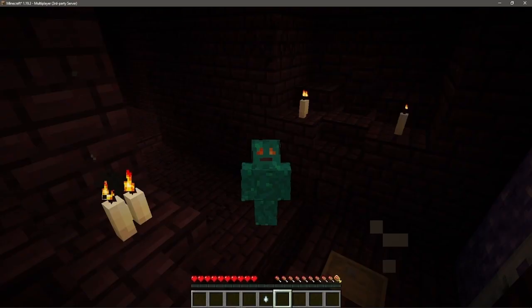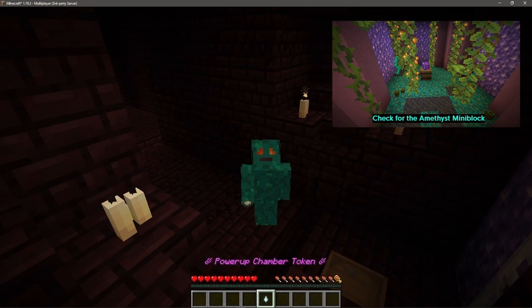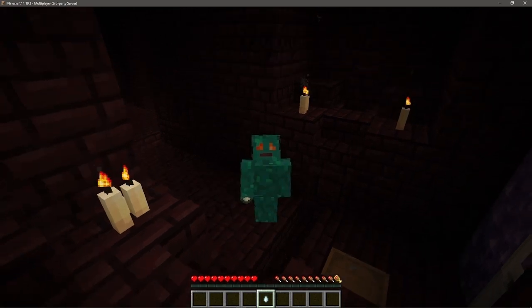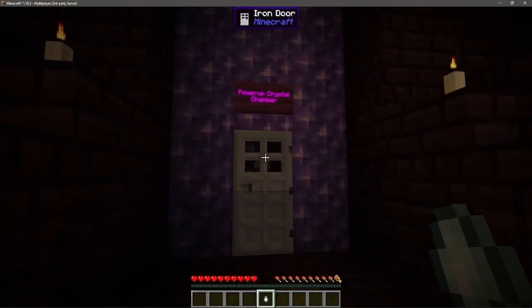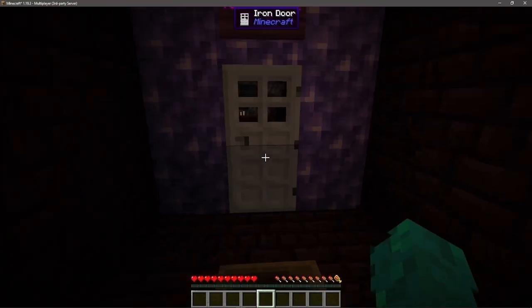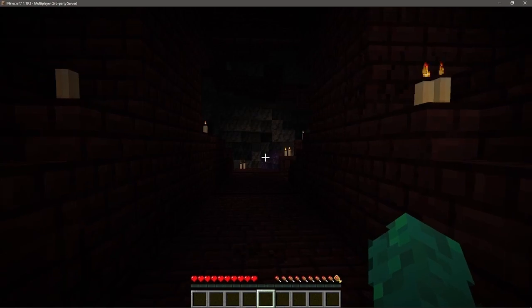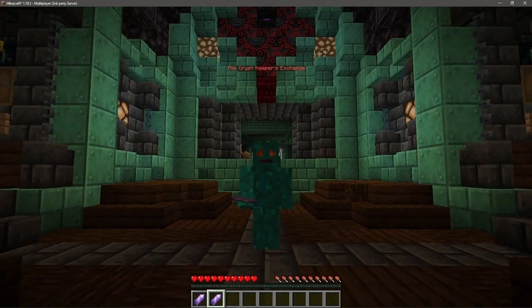In order to obtain power-ups, you must first discover a power-up token room. You have around a 50% chance of obtaining a power-up chamber token from each room per run. There is a power-up token room in the Withering Catacombs, the Aether's Pass, and the Gloom Crypt. If you are lucky enough to get a power-up chamber token, you must find a power-up chamber. Once you have discovered one and you have your token on you, put the token in the barrel, and the door will open for you, and you can go get your power-up crystal. If you make it out alive with your power-up crystal, you can submit it at the power-up crystal station, which is located in the Crypt Keepers Exchange.